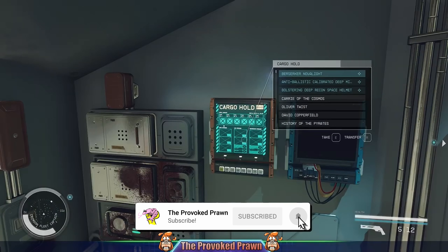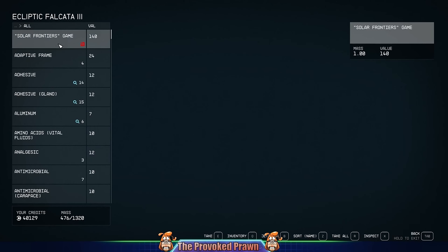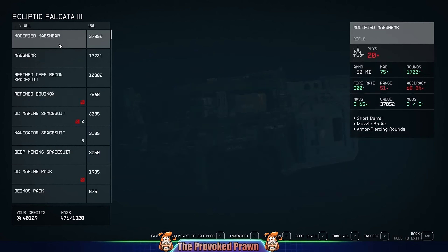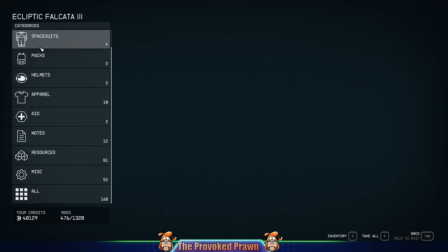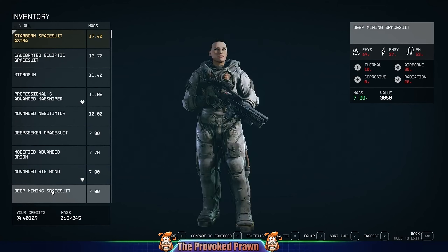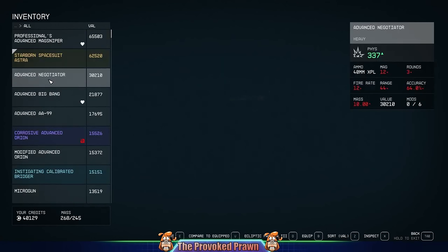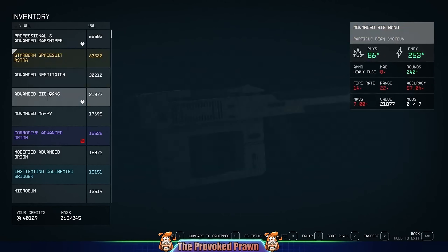I went into the cargo hold of the ship I'd captured, and that obviously just contains all my stuff, so logically that's not going to have any contraband in it. What you can do is go into your inventory and sort by value — the contraband tends to be high value — so if you sort the list by value and scroll through it, you should see the contraband listed.